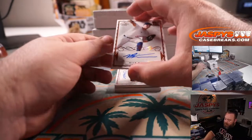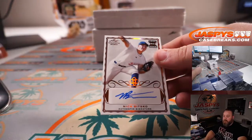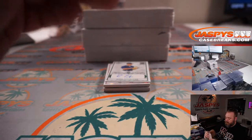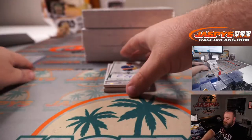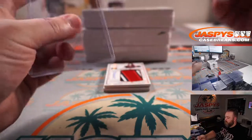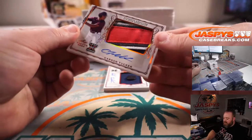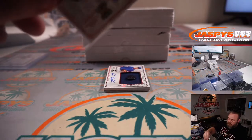First up is Nick Bitsko — that is a non-numbered auto. Ryan Zefferson, 10 out of 25. Carson Tucker, 3-color patch auto, non-numbered.